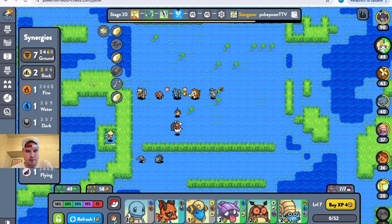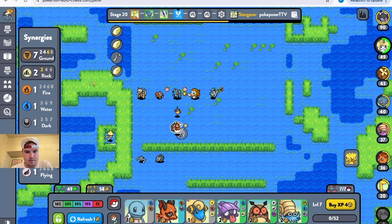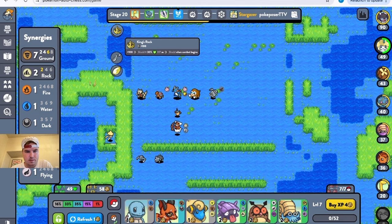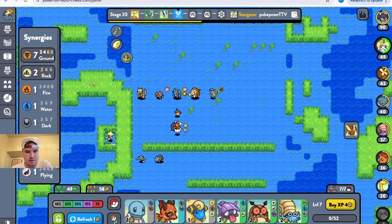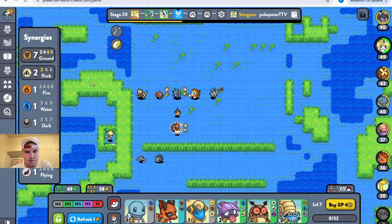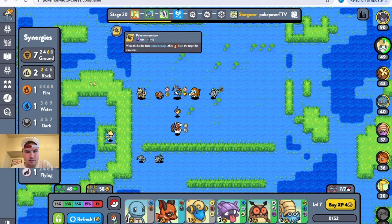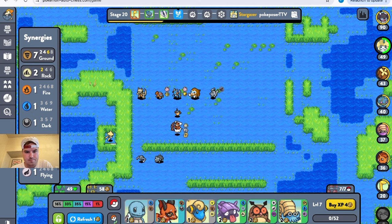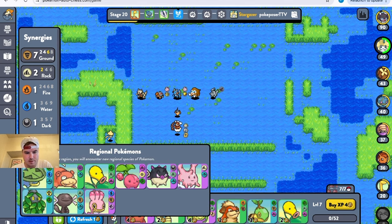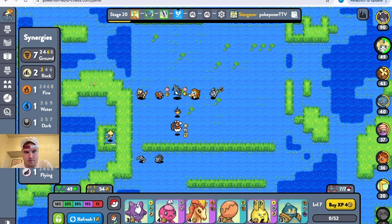Put Landorus in the back right here. Give him this upgrade. We'll give him a Razor Claw. We'll do King's Rock for Torkoal, and give him the Plate. I think that's a good nice little setup right there. We're not in a Wormadam region anymore. I think I can start getting Trapinch though.